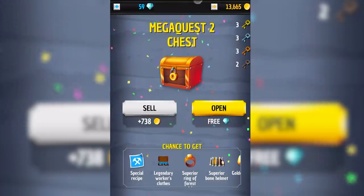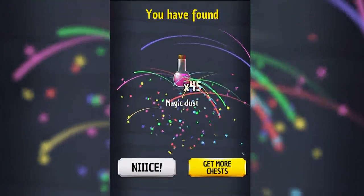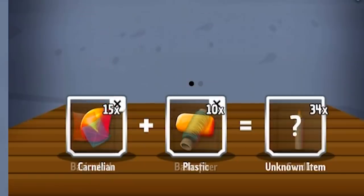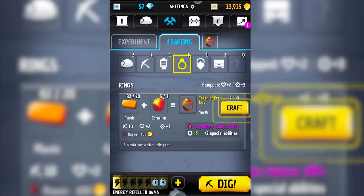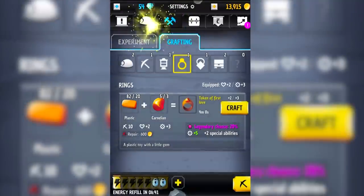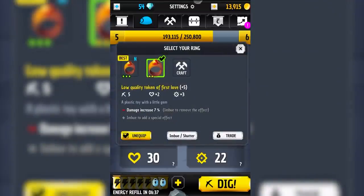Mega quest chest 2. Legendary workers clothes — I feel like we should probably open this because there's a lot of cool stuff we could get. 45 magic dust — no idea what that does. So if we combine this stuff with plastic what do we get? Token of first love — a plastic toy with a little gem. We can't actually make one because they need like 4,000 plastic. I think that was three stars if I was seeing that correctly, which is better than my ring now. That's two stars.